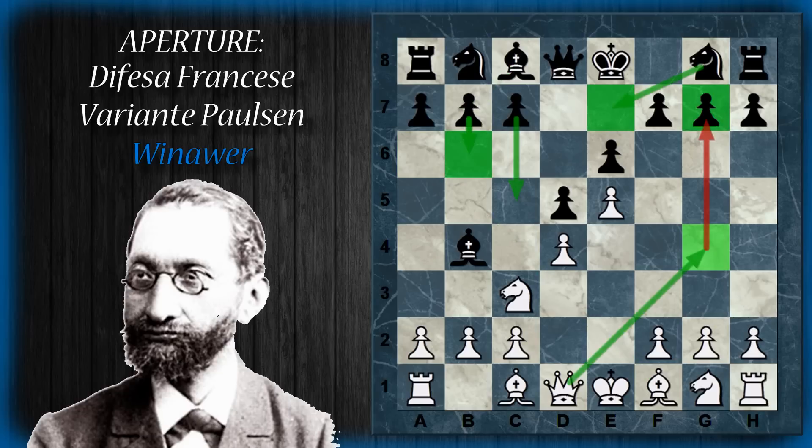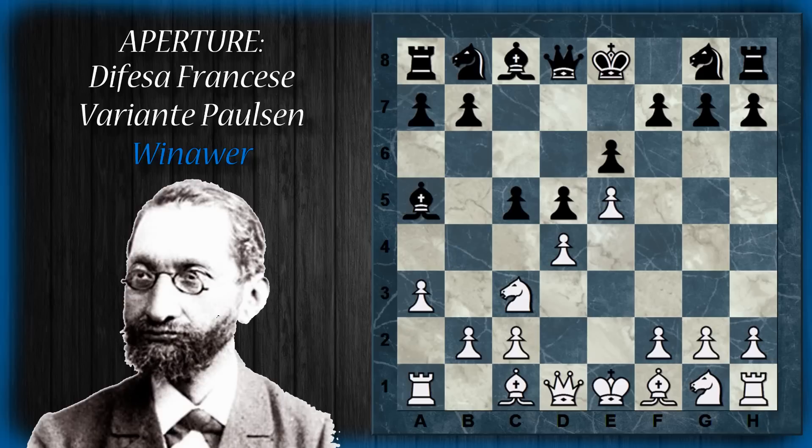Il nero aveva perso un tempo spingendo il pedone in B6. La principale è quindi giocare C5, andando subito a minacciare il cambio su questo pedone che indebolirebbe fortemente il pedone E5. Per prima cosa A3, così non si lascia al nero il tempo di cambiare questo pedone. Di solito il nero cambia l'alfiere. Se il nero gioca alfiere A5, sembra che il bianco possa guadagnare un pedone, tuttavia ciò non è vero, perché subito dopo l'alfiere può catturare il cavallo. Il bianco si ritrova con tre pedoni impedonati e il nero ne riprende già uno.